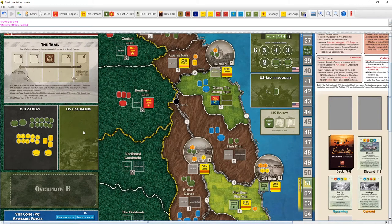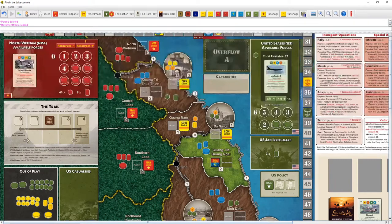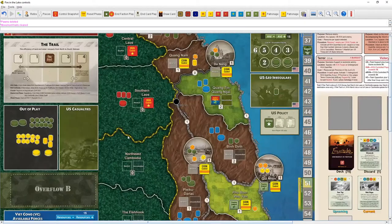During the coup round, you take one out of three pieces in the US casualties box and they go to the out-of-play box, then the rest return to available — you round down. So if there were five pieces, only one would go away. This creates a war of attrition — as the VC or NVA player, you want to keep putting pressure on the US player.